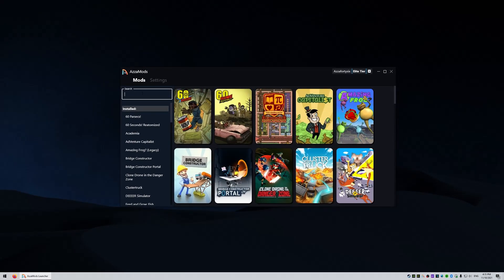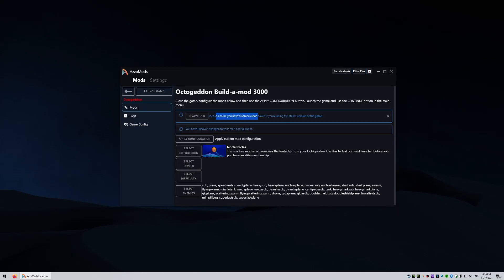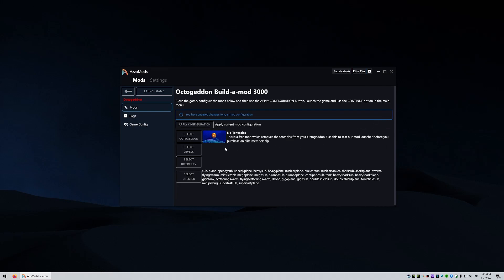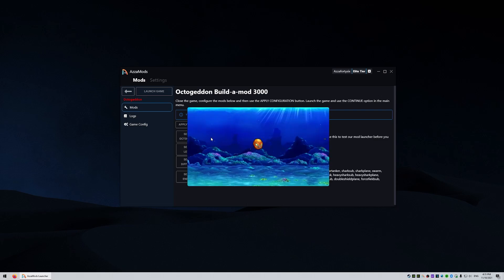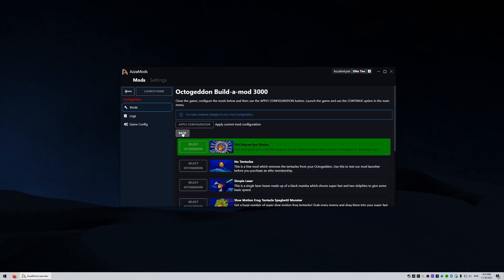So I've got the mod launcher open here. I'm gonna simply search for Octogeddon and click on that. Now if you don't have cloud save disabled, you're gonna have to do that — click this button here and it will show you a tutorial about how to do that. Once you've done that, I don't really want the Octogeddon with no tentacles, so we're gonna change that. Let's try the 360-degree saw blade mod.